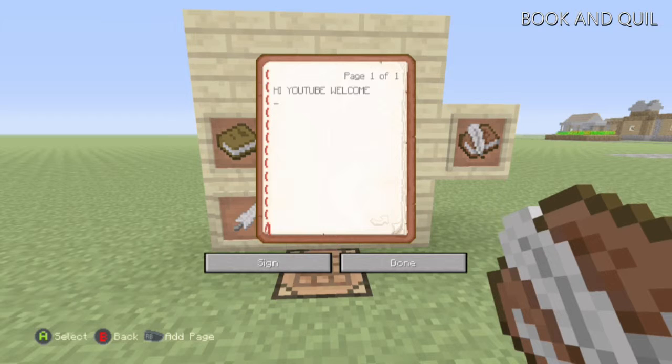If you're making an epic jump map, get a keyboard, plug it into your Xbox, type away, and then carry on with your jump map.